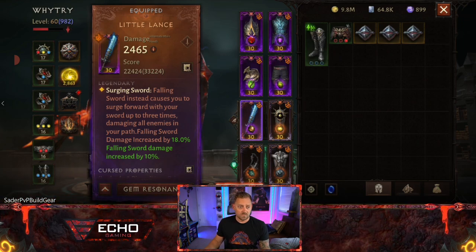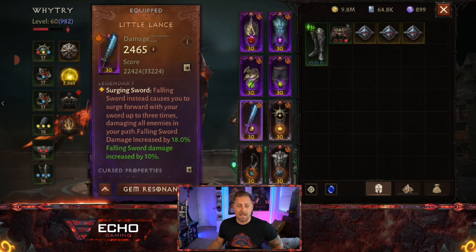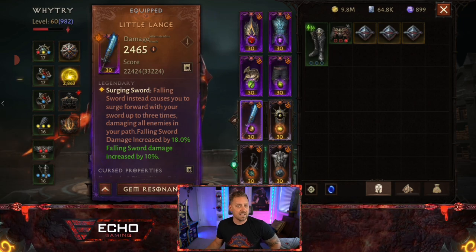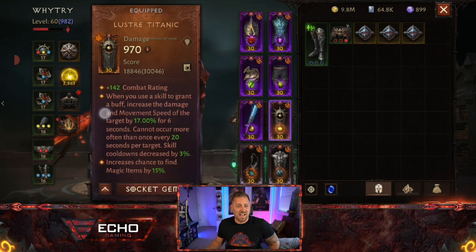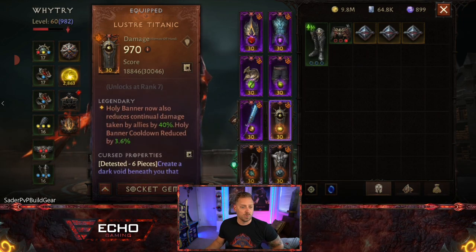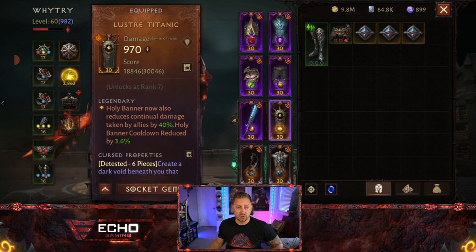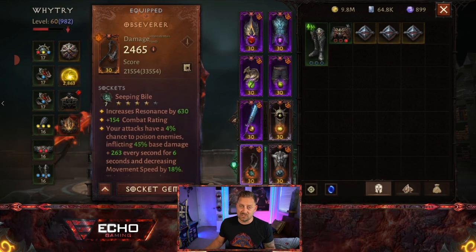The first primary weapon is Little Lance with a Fervent Fang gem at rank 10. The essence — Surging Sword — causes Falling Sword to surge forward up to three times, damaging all enemies in the path, damage increased by 18% plus 10%. Then there's the Luster Titanic, a Bottled Hope five-star rank six gem, with the legendary essence: Holy Banner now also reduces continual damage taken by allies by 40%, and Holy Banner cooldown is reduced by 3.6%.